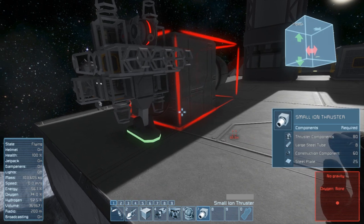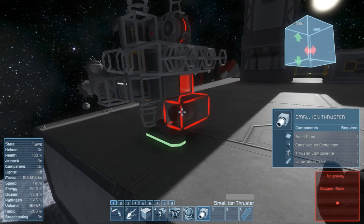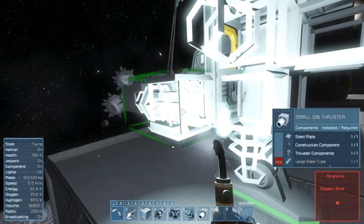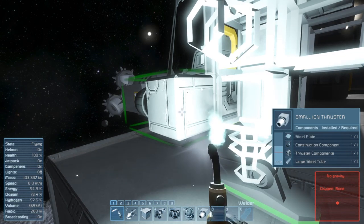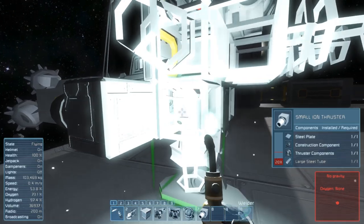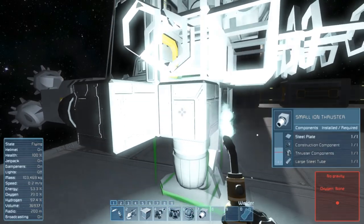Since we don't have a conveyor system we can't add an oxygen generator, so I'll just need to bring a few bottles and put them in the cockpit - no problem. Let me weld up all the thrusters real quick.